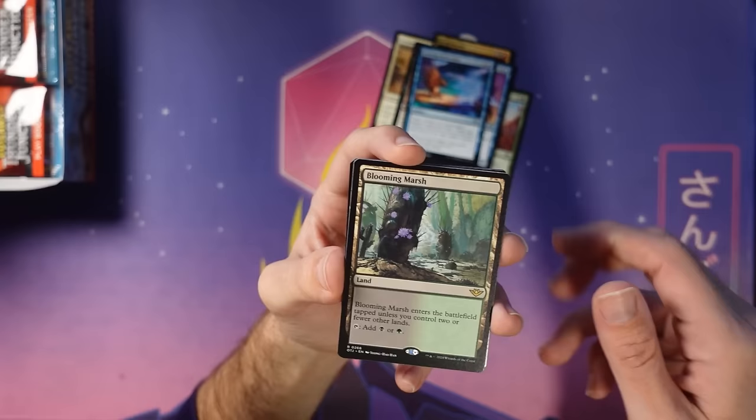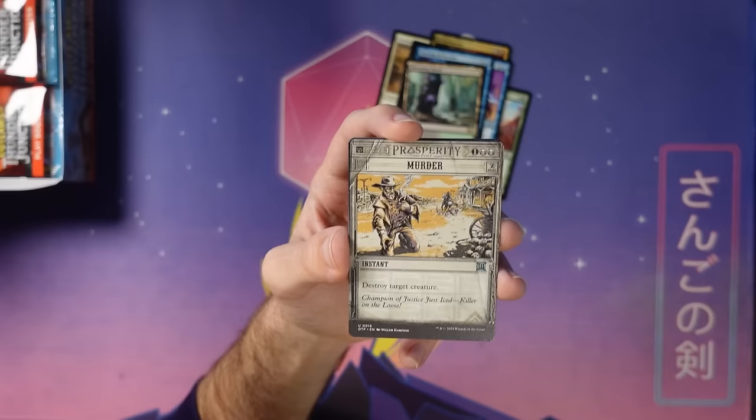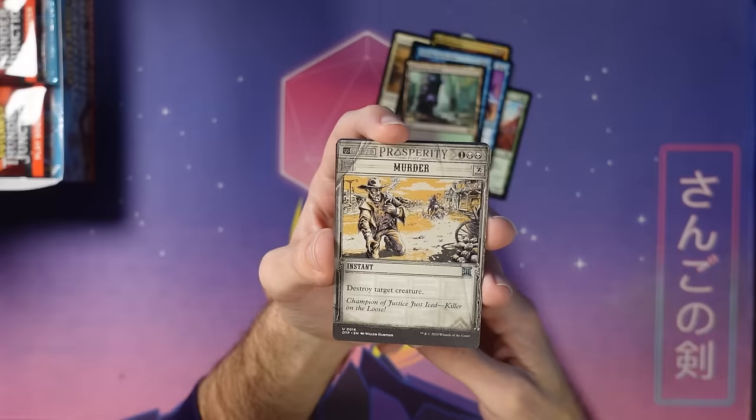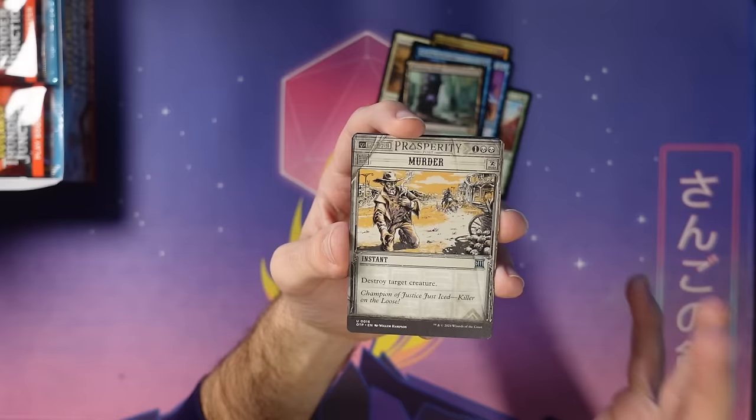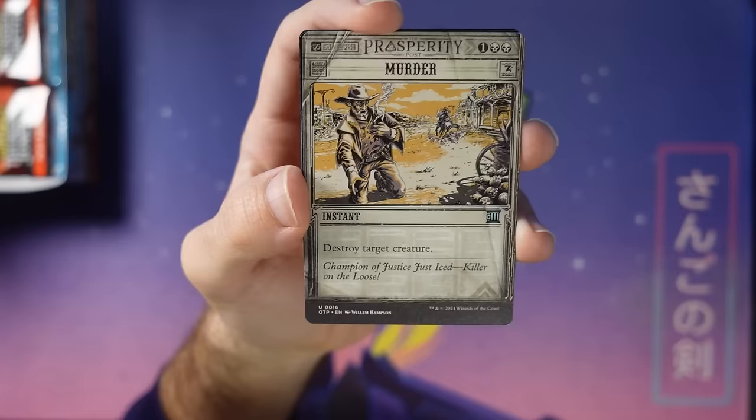Here's our bonus sheet card. This whole bonus sheet is all crimes — everything on it can commit a crime, some more directly than others. I love bonus sheets; they just add such replayability to the draft format and it's always fun to see what blast from the past returns. Murder is the perfect one to start on — a true crime murder. All of them have flavor text written like headlines, like wanted posters. Pretty cool looking.